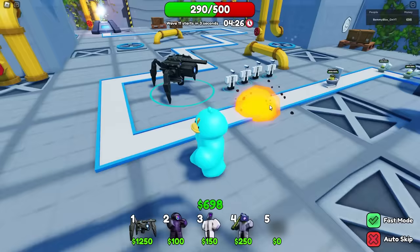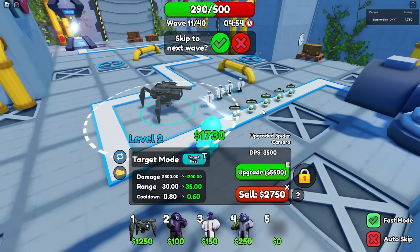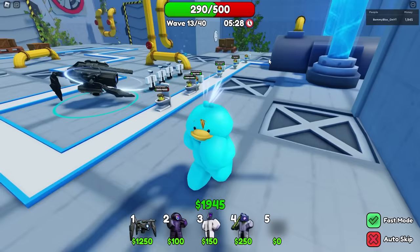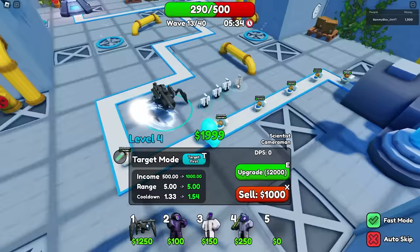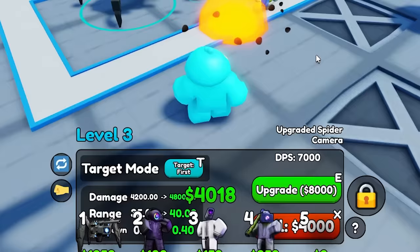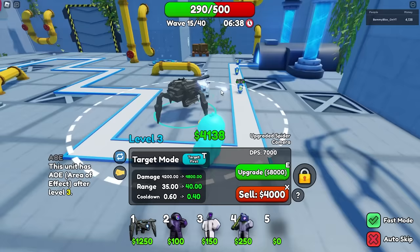Cool little explosion animation. Armor toilet tier one — doesn't matter. Fred does 3,500 DPS. He's not AOE yet — level three gets the AOE. Next upgrade is 5,500. He can hold his own, but I gotta beef up these scientists big time. The game just feels crisper. All my scientists are upgraded and my next upgrade is going straight to you, buddy. You need AOE. There we go — 5,500, 7,000 DPS. Wait, where's the AOE? Oh, after level three it isn't AOE yet.